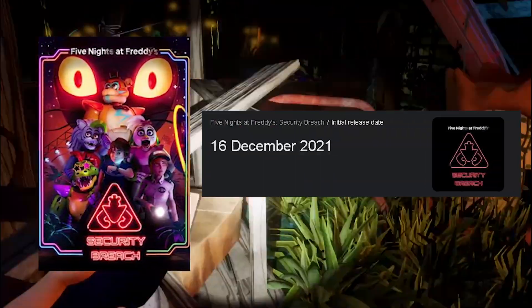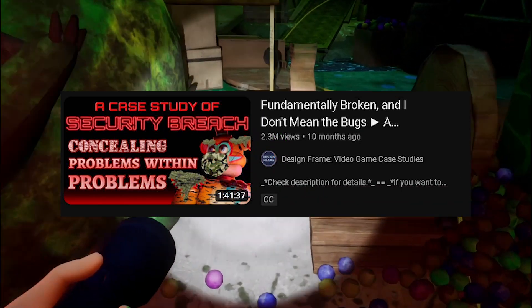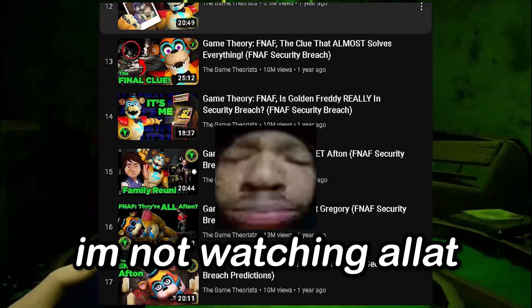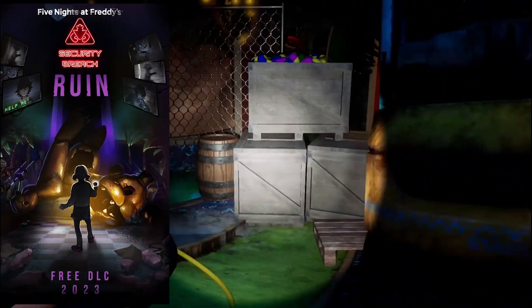Security Breach released under two years ago and has since earned the title of the worst and buggiest entry into the official FNAF timeline. This game was littered with bugs, a really confusing storyline, bad gameplay — it was just all over the place. A couple months after the release, Steel Wool revealed a new DLC called Ruin.